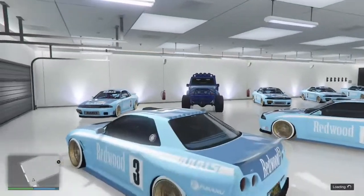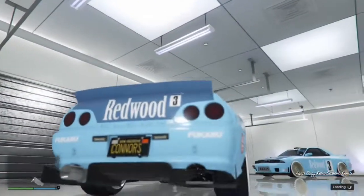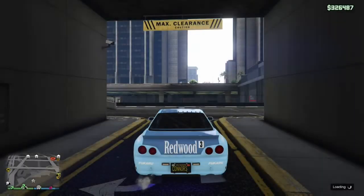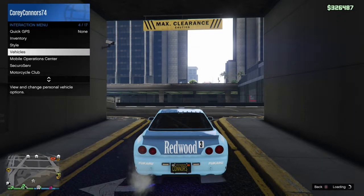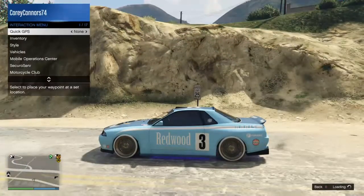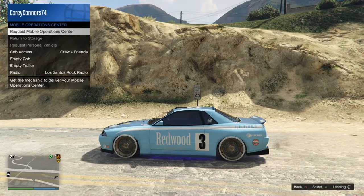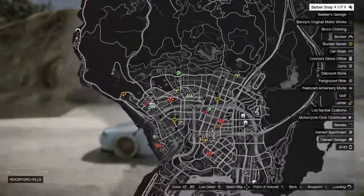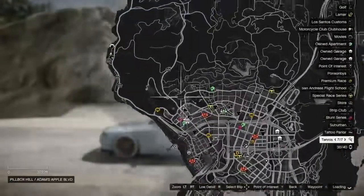As soon as you get outside, you're gonna want to bring up your interaction menu and request the mobile operations center. If it's not highlighted and it says it's not empty, the easiest thing to do is hop out of the car until it actually turns white, then you can hop back in the car and request your mobile operations center. You're gonna see here it's not gonna take me to the docks — it's actually gonna take me back by my bunker.